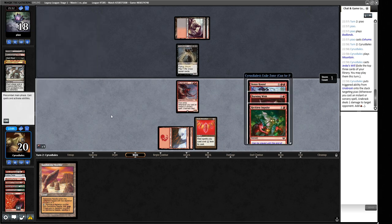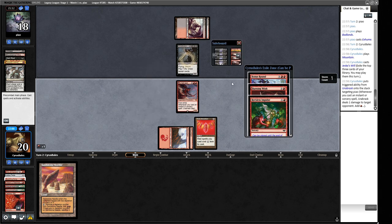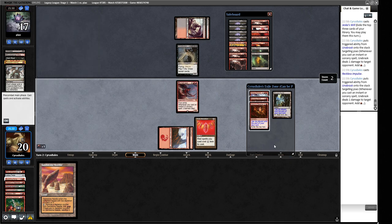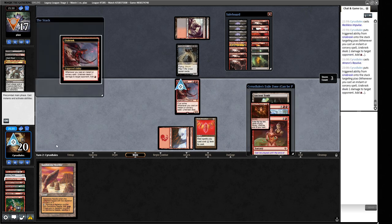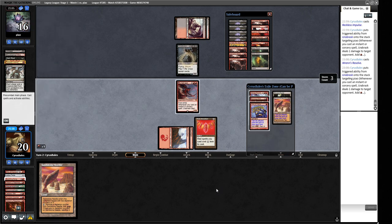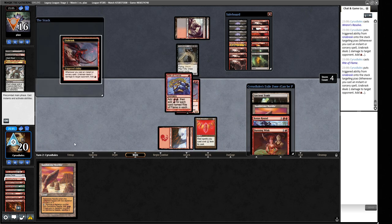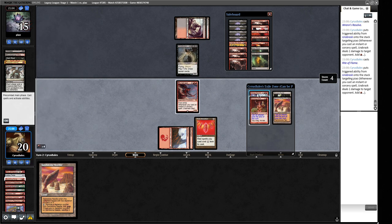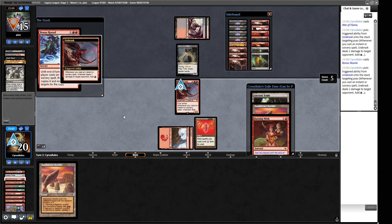We cast Reckless Impulse into Burning Wish since it's essentially free with our setup. We find another Ren's Resolve and cast it, then flip Urabrask. Storm count is three, dealing three damage to the opponent and each creature they control - this is a great find. We might flip Urabrask to kill the Grizzlebrand. Now we have four mana so we can cast Bonus Round for two, get one back, and get a double Burning Wish trigger.